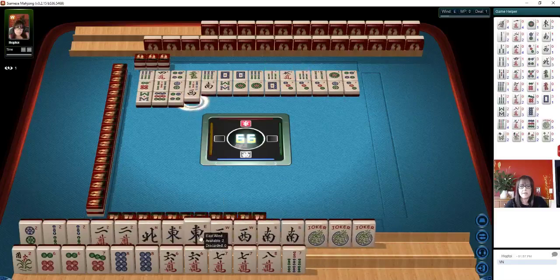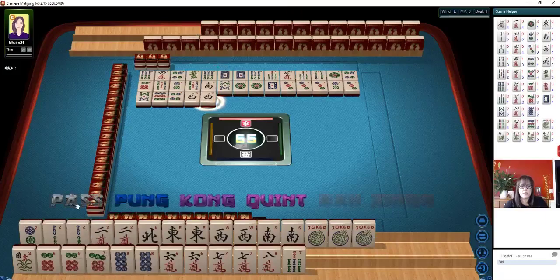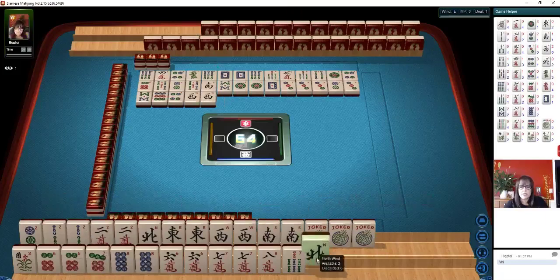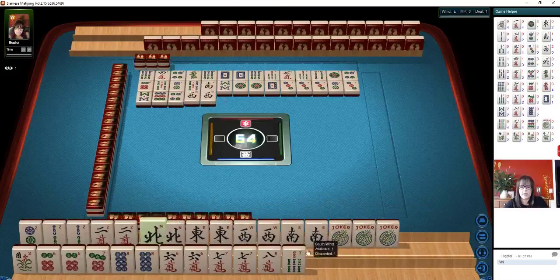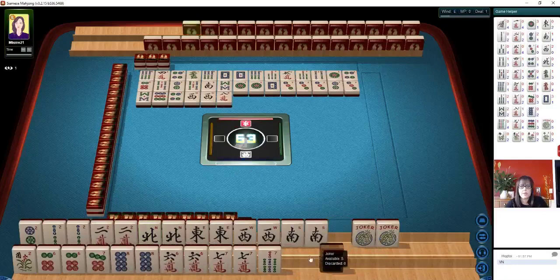We're still one away on this pair hand — we need a north or a two dot in order to get ready. The six. Okay, we're good. There's the north — all right, we made it! Now six, seven, eight with sevens. Or six, seven, six, seven. Let's get rid of this eight crack. Eighth character. So we're ready to win. We'll just leave one joker up there. We're ready to win on a two dot.